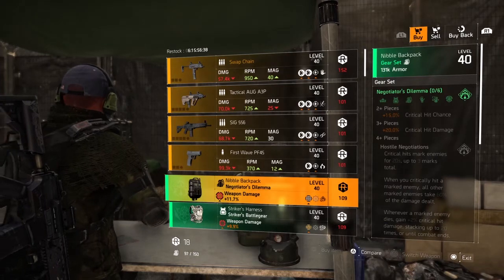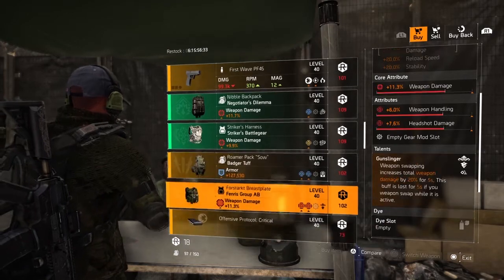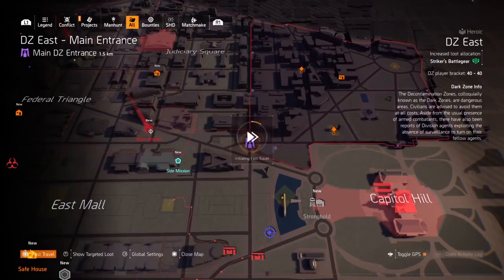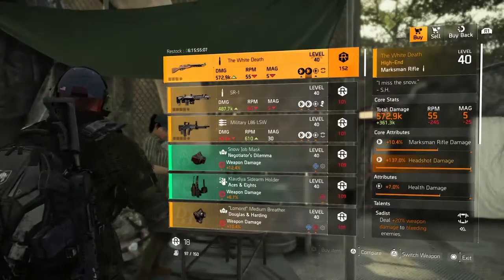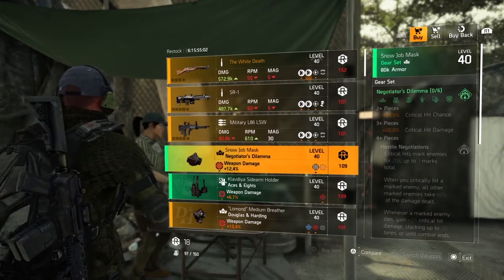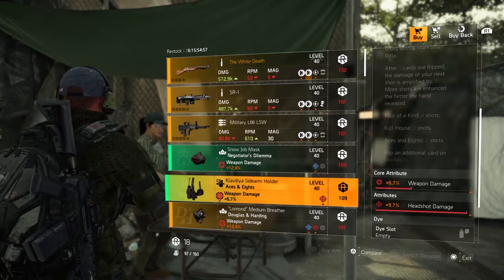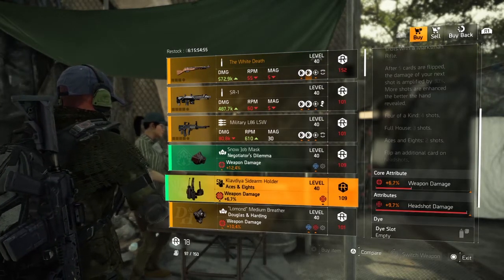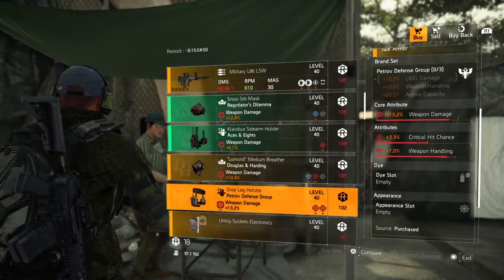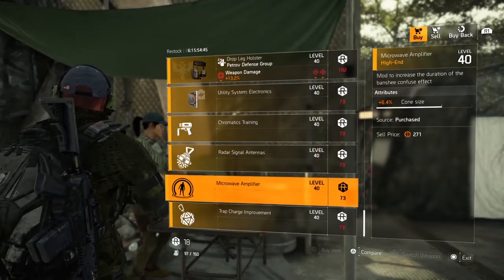Swap chain here at DZ South — nothing special. Let's keep going and head to DZ East. Now, I never look at the mods — don't waste your time on mods, just make them yourself or find them in the open world. White Death is first item up and nothing special here. That Negotiator's mask has a decent amount of weapon damage on it, and the Ace's definitely has headshot damage, which is what you want — though the Ace's is not what it used to be when it came out.